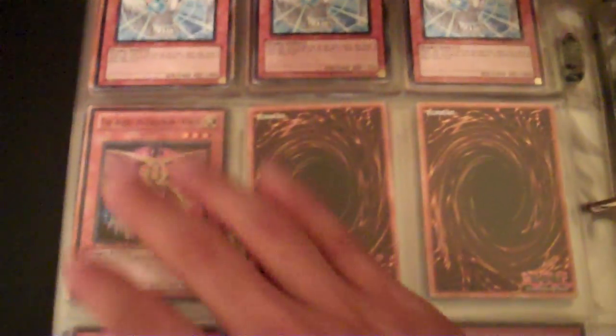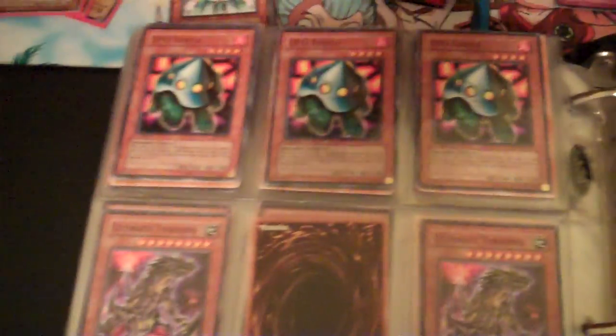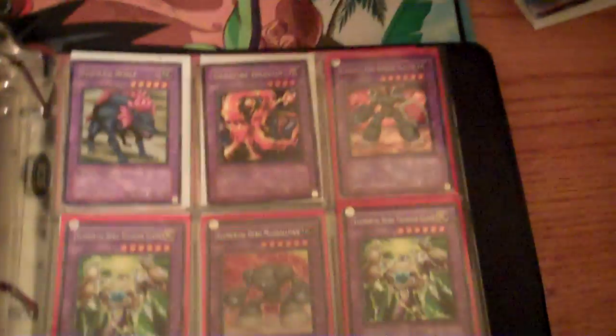Almost done. Some random stuff in here too. I have more of these if you guys need them. Treeborn, Ultimate Tyranno, Volcanic stuff, Dandylion's Fiend. We are on the X's — Exiled Force. That's great. X-Saber stuff if you need it. The Y's — Yellow Gadget. Z. And some just random fusion monsters that I have.